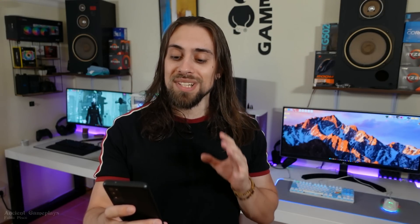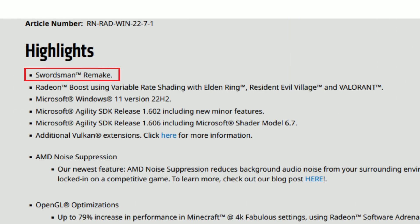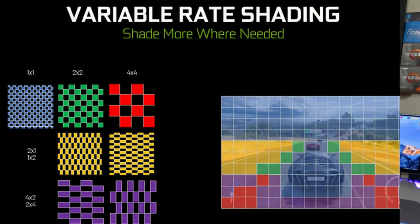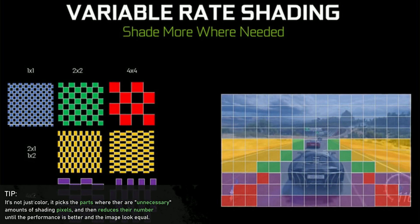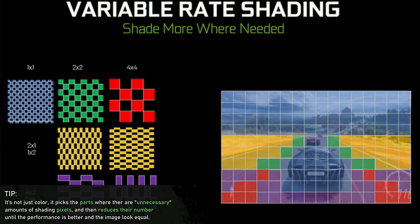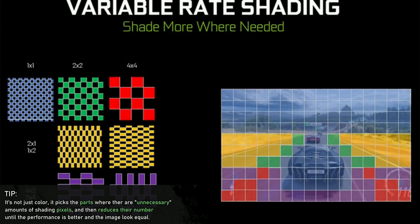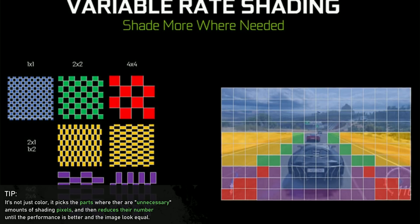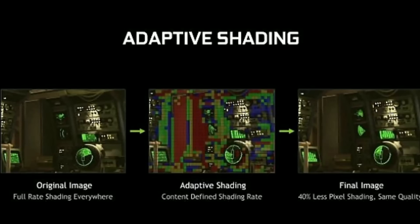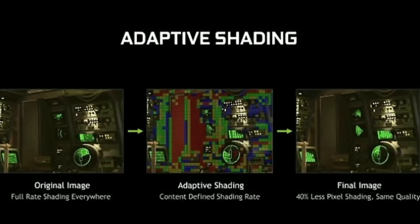Starting with the release notes highlights: highlights for Swordsman Remake, Radeon Boost using variable rate shading with Elden Ring, Resident Evil Village, and Valorant. Basically in those games where you have much darker environments, you're not actually seeing the details on those pixels — they deliver darker images. With variable rate shading, AMD decreases the detail on those dark parts only, which improves performance overall without any noticeable visual degradation.